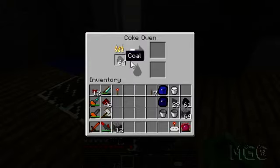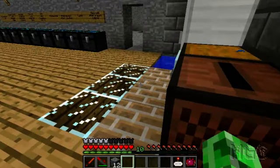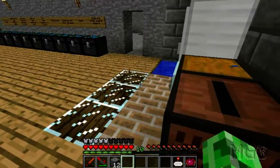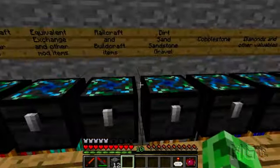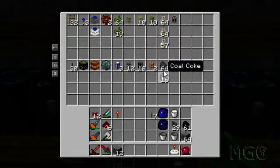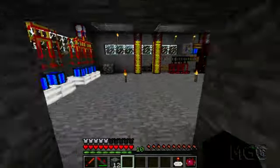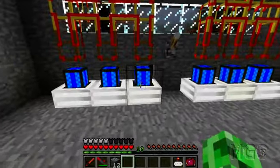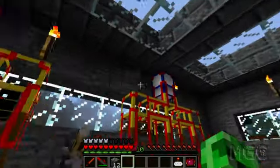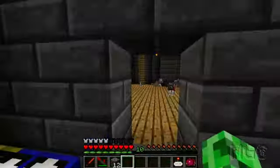I've been burning some more coal in here. Anyway, let's get started today. I've been collecting quite a bit of Creosite oil, which will be very helpful in the long run of course. But before I got to that, I wanted to mention I added another three combustion engines here. It's still at Frequency 1 like the other one, but I can change that around later on.